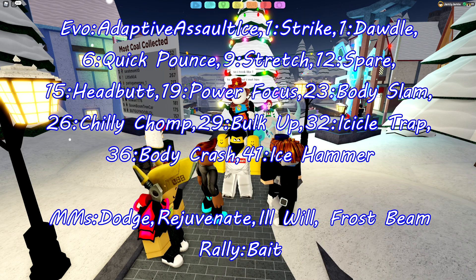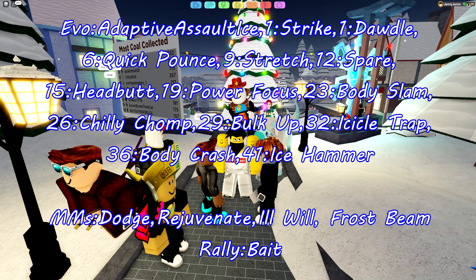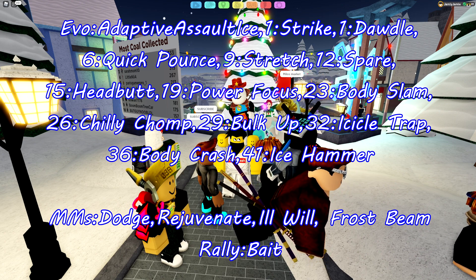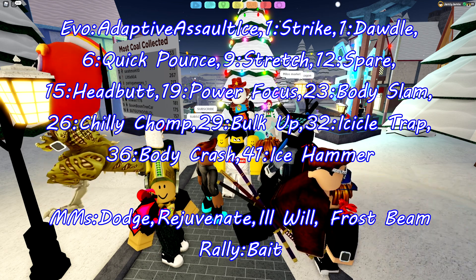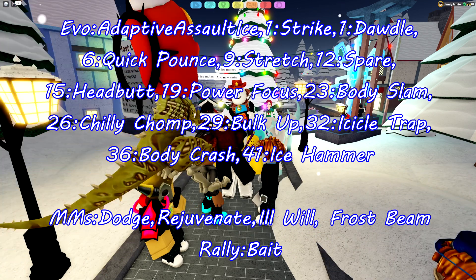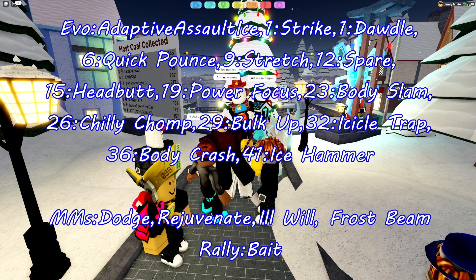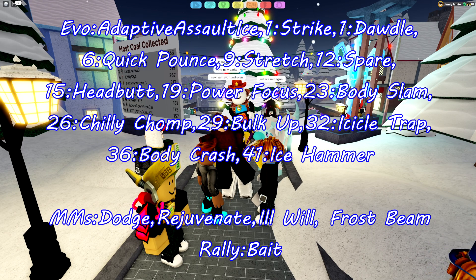For move manuals, it gets Dodge, Rejuvenate, Ill Will, and Frost Beam. A bulky ice type with Rejuvenate — that's pretty good. For rally moves, every Vara only has one, which is Bait. You could use it in doubles or 2v2s, though I'm not sure you really want to. It has Rejuvenate, so it could run it effectively, but being a pure ice type, it doesn't resist that much.